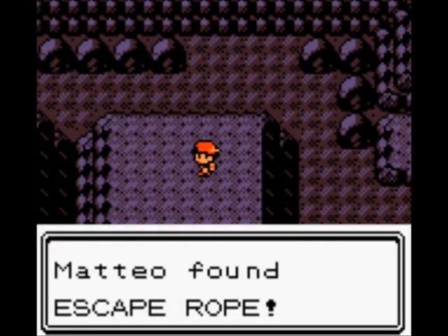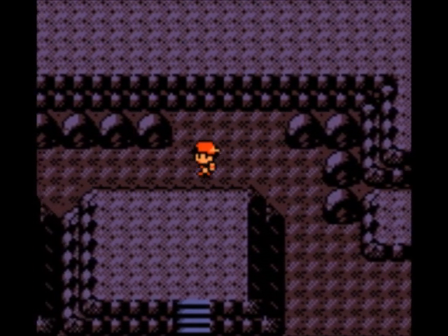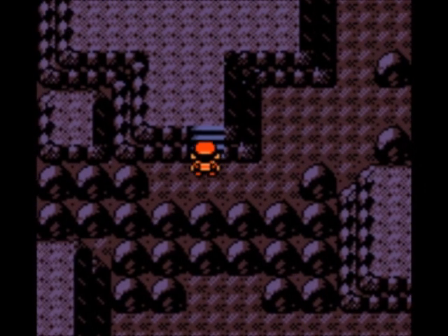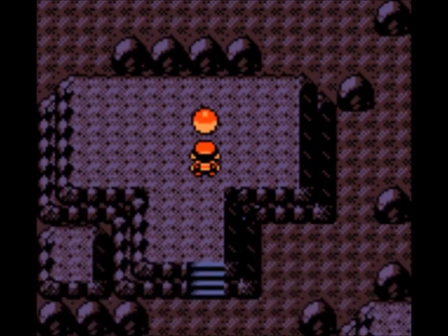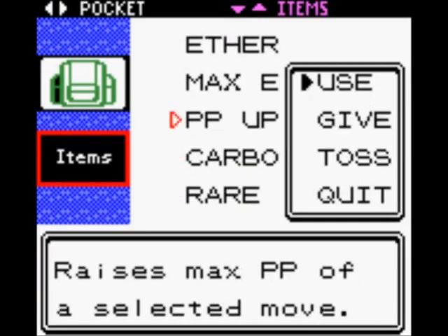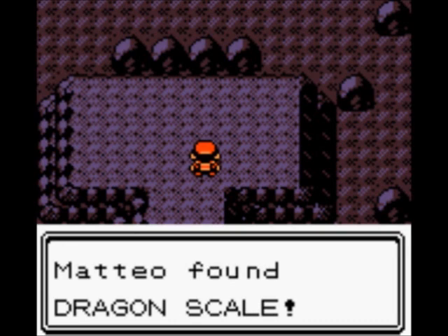Yeah, we're nearing the end of this game - we're at part 50 now. Calverine only took 54 parts, and mine's going to be slightly shorter. Most of his parts were like 20 minutes long while mine were only 15. And there's the Dragon Scale, but we have too much stuff, so we're just going to get rid of this PP Up and grab the Dragon Scale. Now we can evolve Seedra once we get out of here.